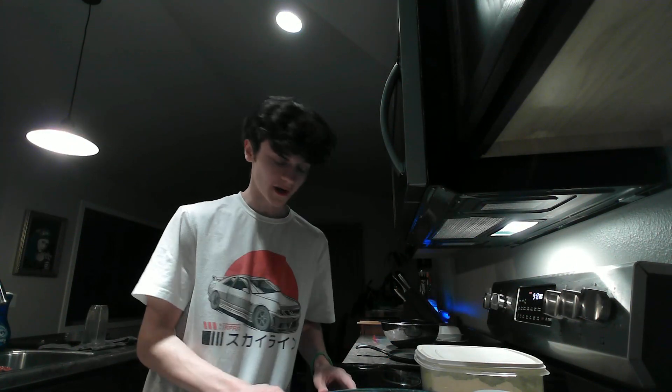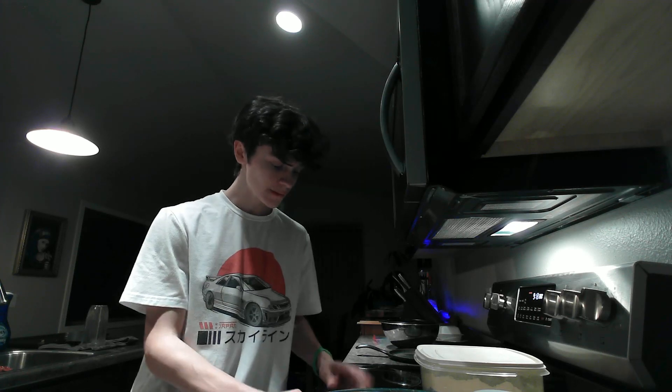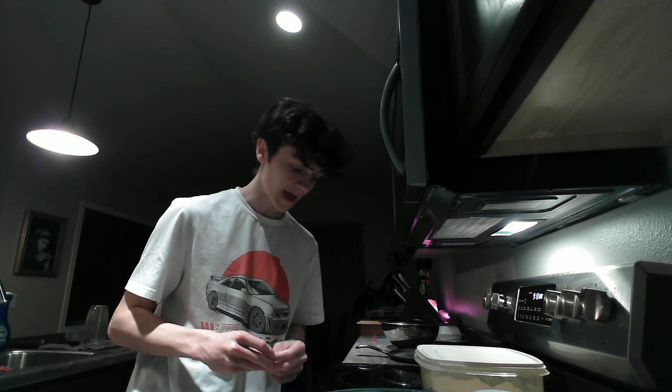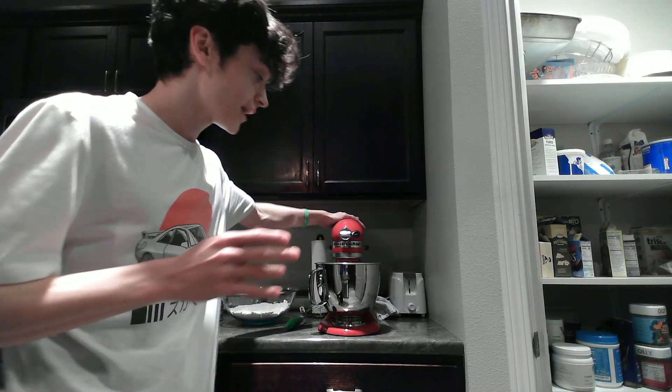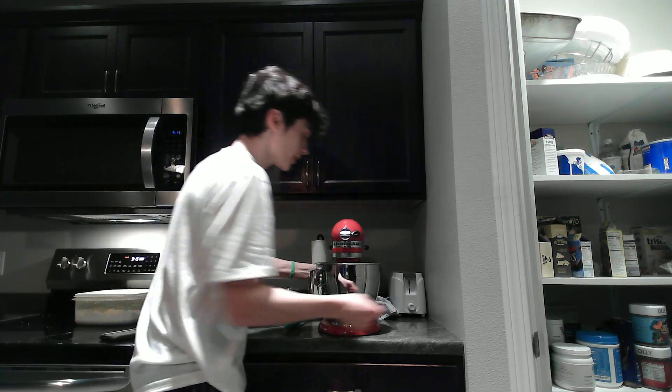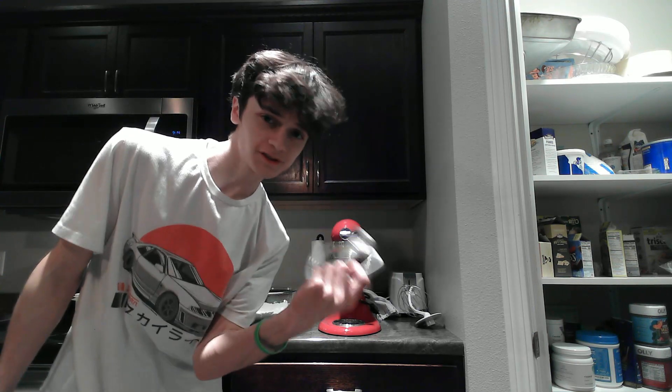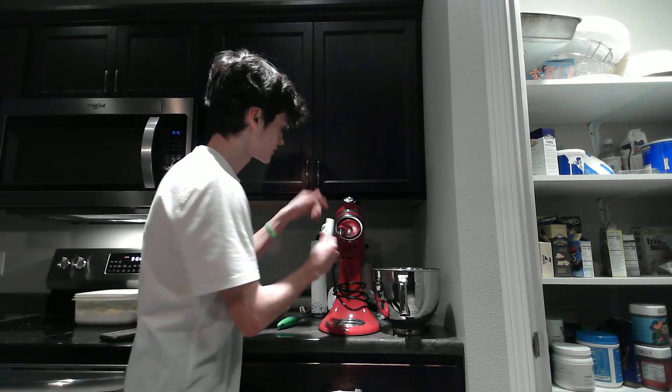Now we're on step two — we need to cream the butter, gradually add sugar and brown sugar in a stand mixer fitted with a paddle attachment, then add peanut butter and mix until incorporated. We got this big machine, we got it plugged in. It says to attach the paddle attachment but we don't have one, so we're just gonna use this. We're operating big machines here, people.